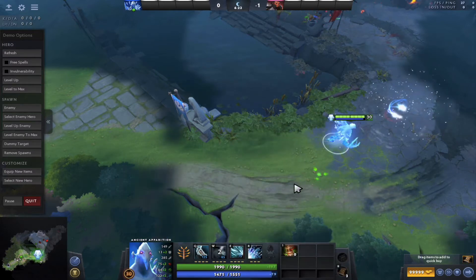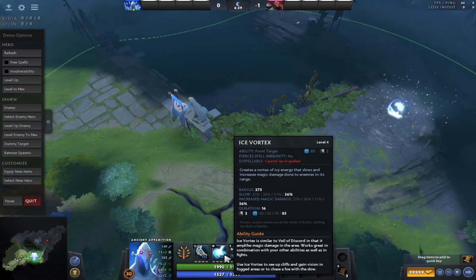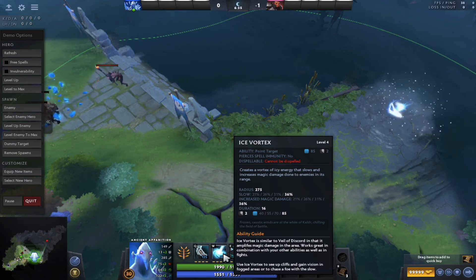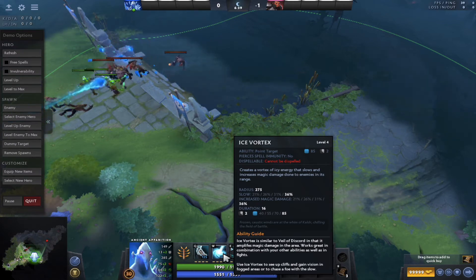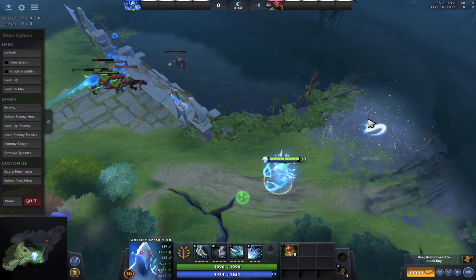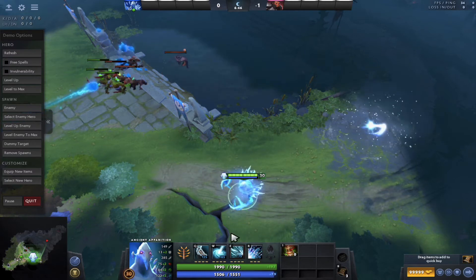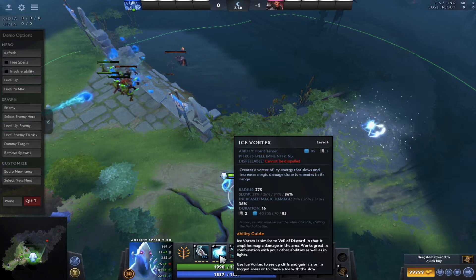Now let's look at the second spell. If you cast it around a certain place and enemy heroes are there, it will increase the magic damage taken by enemy heroes. The values go from 21 percent at level one, 26 percent at level two, 31 percent at level three, and 36 percent at level four. It also adds a slow in that particular area - if enemy heroes are in the radius they will be slowed.